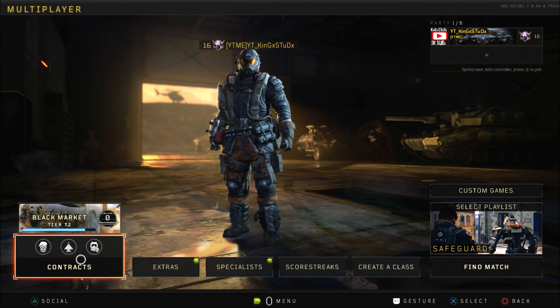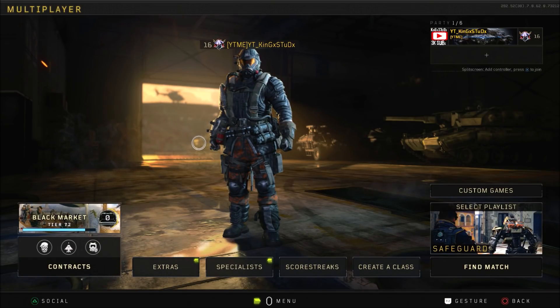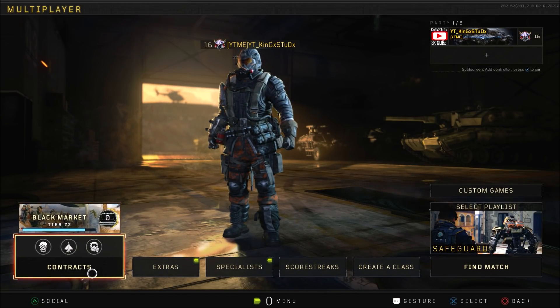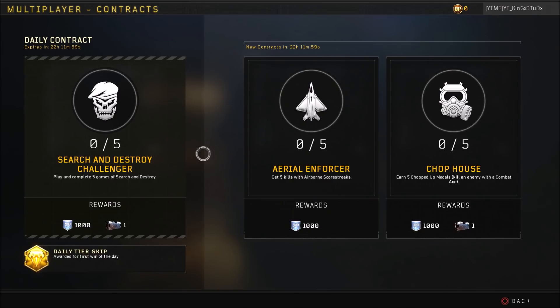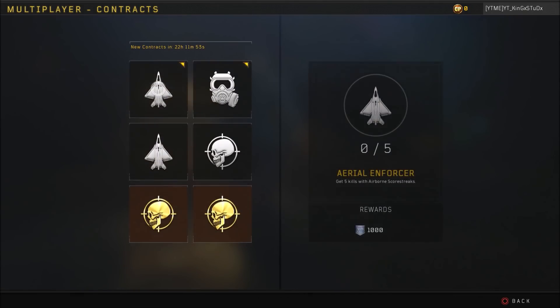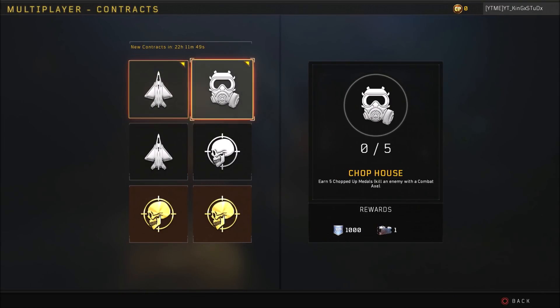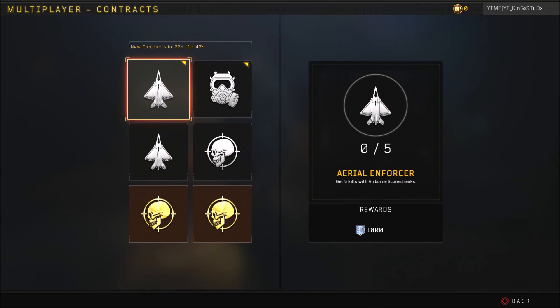Patch notes have not gone live yet, so when patch notes do go live, I will definitely make a video talking about that later on today because there's a lot of changes that have happened. But the main one I want to talk about is how disappointed I am in the new contracts that have been added to Black Ops 4. It's cool that we actually do have contracts added because it's something we've been wanting for quite a while and honestly we probably should have got them at release.